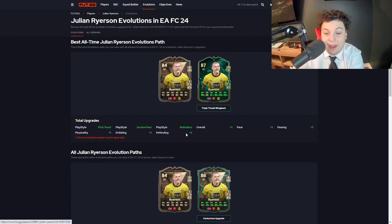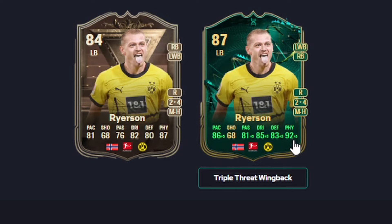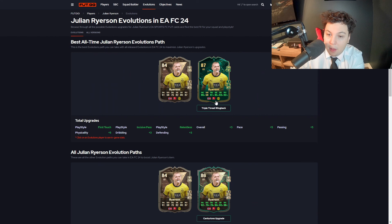The best and meta pick for this evolution is Centurions Ryerson. He gets great chemistry being on Dortmund and being Norwegian — another guy you can throw in with Haaland and Odegaard. 86 pace, 81 passing, 85 dribbling, 83 defending, and 92 physical. He does suffer with two-star skills, so maybe don't go coast to coast with him if you're planning on skilling. But he does the job with the stats he has and can play either right back or left back. His Centurions card was already good — throwing it into this wingback is a freaking insane evolution.